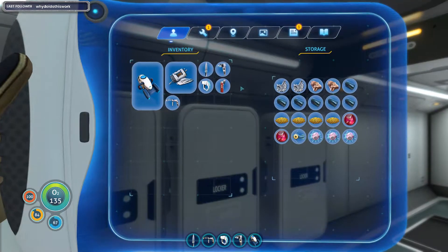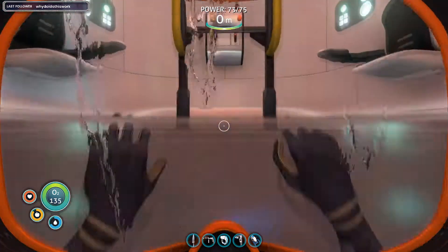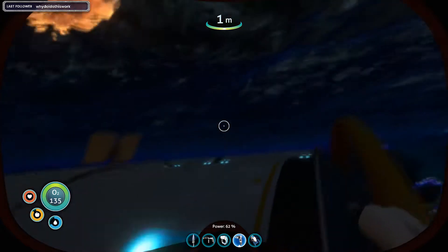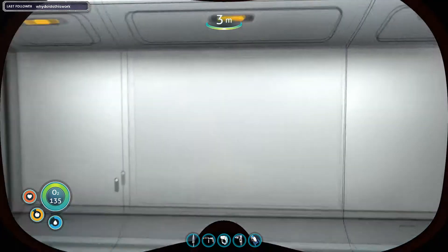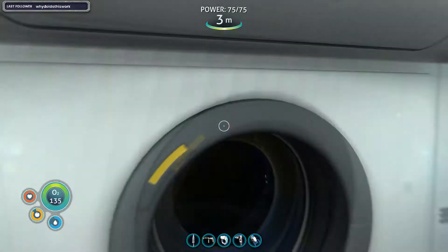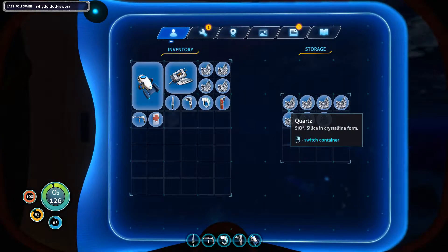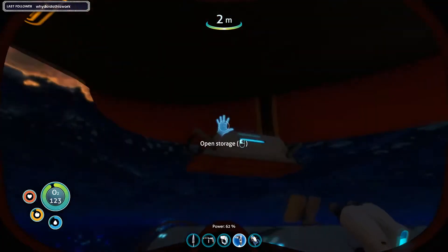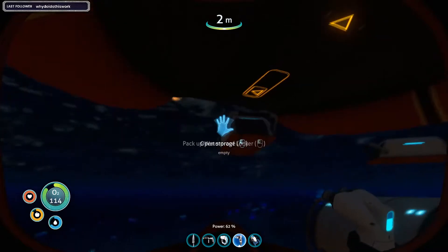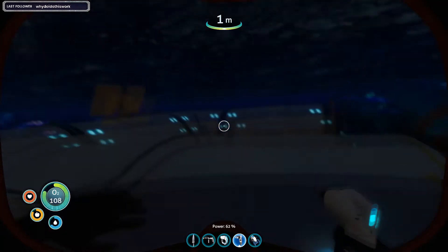A bunch of lockers that we have. Let's go ahead and grab all of it again. Now the smaller ones — bunch of space. Now I won't like to pick it up. My inventory is full. Okay, okay.